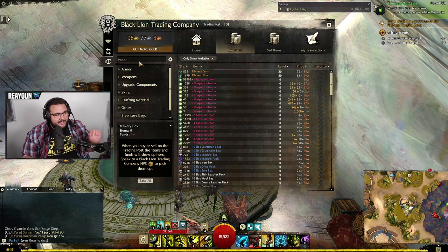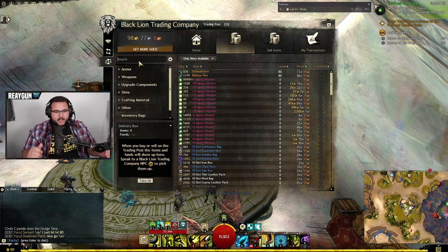And it's that easy. That simple. It takes you literally less than 20 seconds and you have the new layout. It allows you to see more items in the Black Lion Trading Post, and you're welcome.